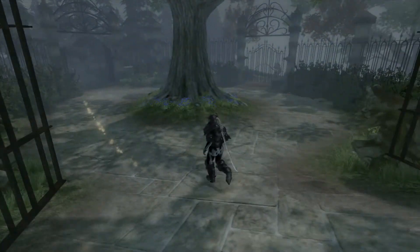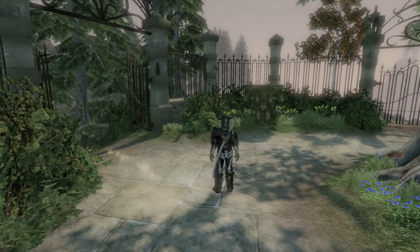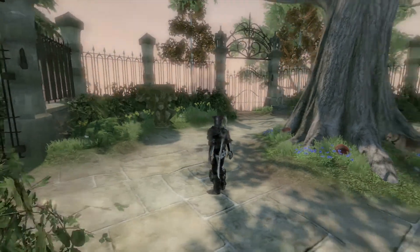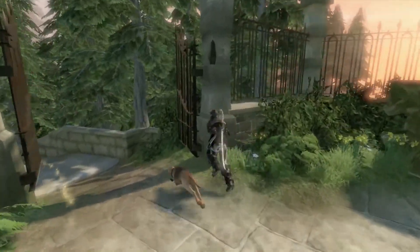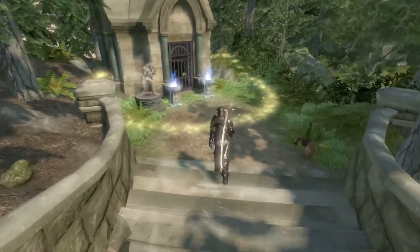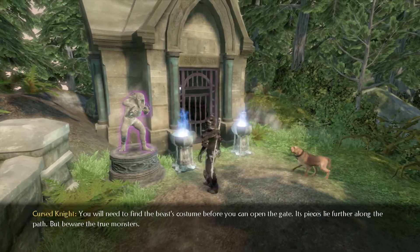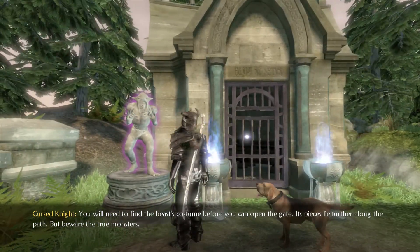I wonder if that happens to be in the sarcophagus over here. A hollow man suit. Alright, simple enough. So we're going to help this knight, supposedly. This bewitched statue shall open the way, if you can mimic it exactly. Man, it's really pretty here — Fable 2 is a pretty game, we have established this. You will need to find the beast's costume before you can open the gate. Its pieces lie further along the path. But beware the true monsters.